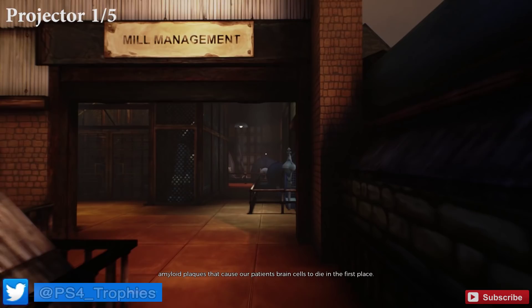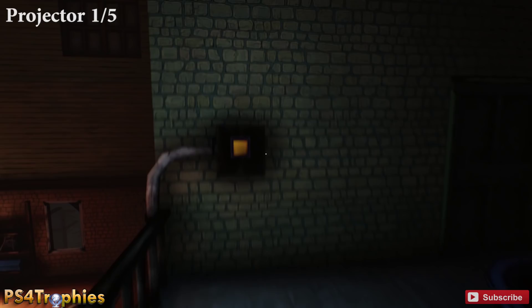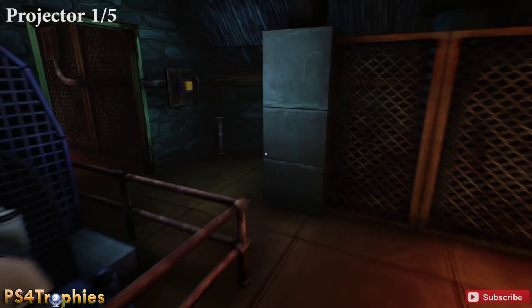We're going to assemble the first of five projectors in the mill management area. What you need to do is open up that panel, hit a button, and it's gonna lower a hook and attach it. You have to do the same thing on the other side. This guide is going to do just the projectors first, and then the ribbons, knocker statues, voicemails, and plaques.